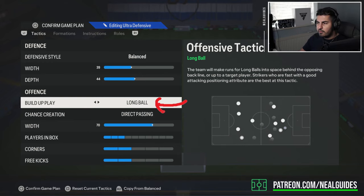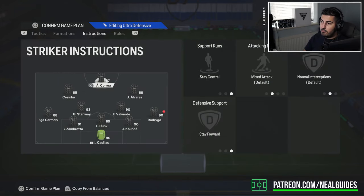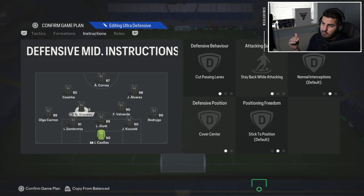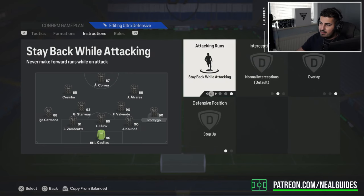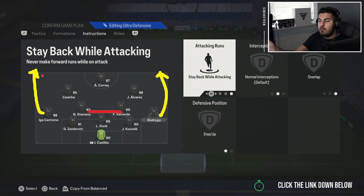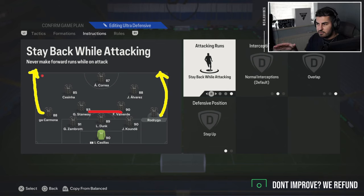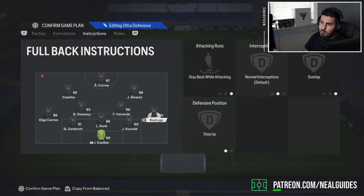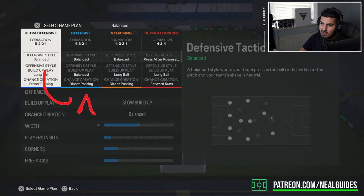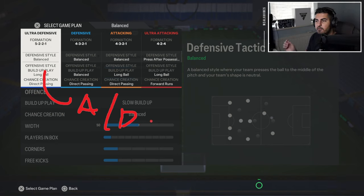You can put this on balance especially when trying to close out the game, or even lean towards slow build-up play. Instructions: striker stays central, both CAMs come back in defence and get into the box for crosses, both CDMs cut passing lanes and step out, goalkeeper on balanced, left and right backs on stay back with overlap. You can send them forward with d-pad tactics. With two CDMs this five-back formation can be ultra attacking or ultra defensive.